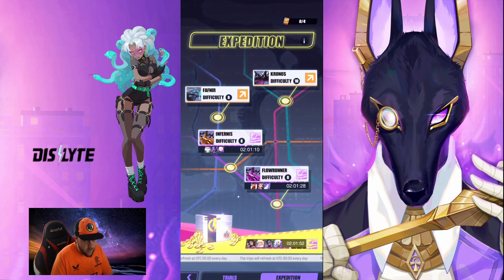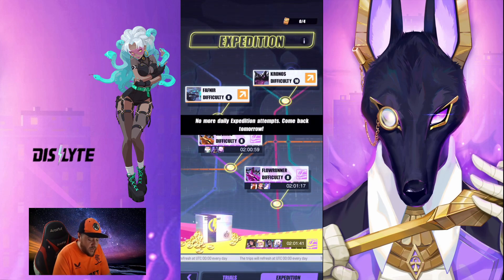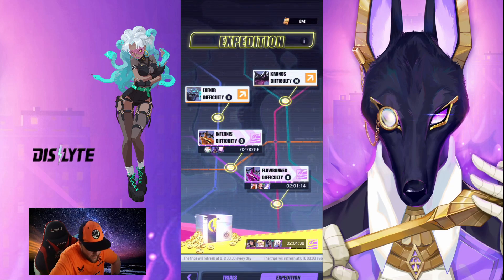I tend to focus on the Infernus and the Flow Runner expeditions and go for Ascension Materials more than anything else. But obviously if you want to try and get gear, you can drop them into those type of ones at the top. Make sure you do that every single day, because all of that stuff is completely hassle-free. It's not going to take a lot of your time and it's going to give you more opportunities to grow in Dislite. If there's anything you take away from this video, it's be proactive with the different things available in-game, maximise your rewards, and you'll just get stronger and stronger. Anyway, I've been Inky — thanks for watching and I'll catch you on the next Dislite video. Peace out!